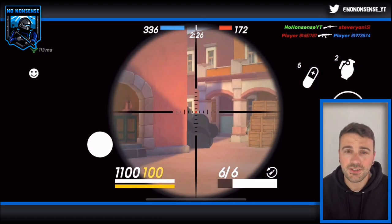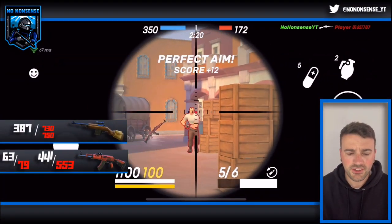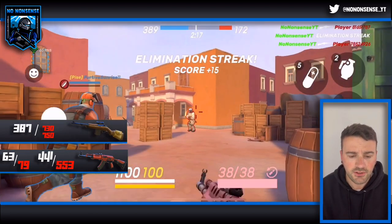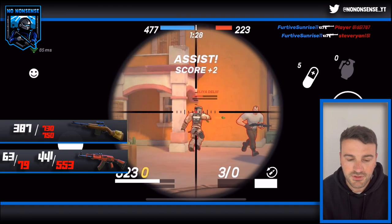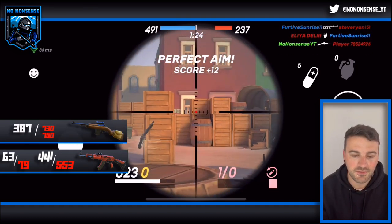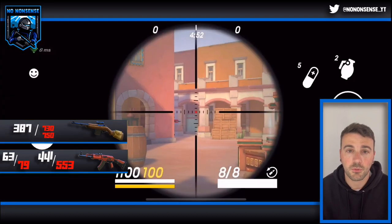First off, let's talk about the Legend and the Veteran — the first two Assault Rifles and Sniper Rifles that you unlock in the game. The Legend does 63 damage to the body and 79 damage to the head per shot, so that's 441 damage per second to the body and 553 per second to the head. The Veteran does 387 damage to the body and ranges between 730 to 750 damage to the head. I just want to put out a disclaimer that these damages are the ones that I found whilst playing the game.